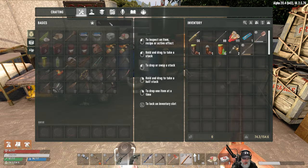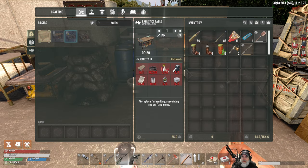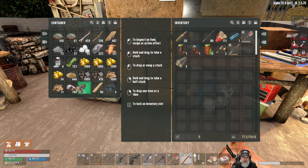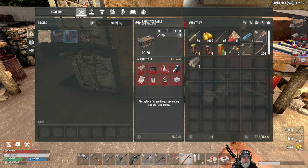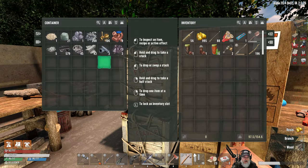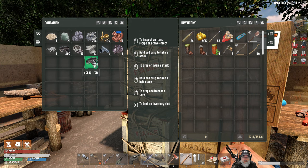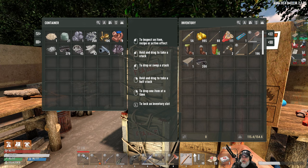We're going to have to make it over at the workbench, but we should be able to see what the recipe is here, so let's go ahead and pin that. It's going to want us to make a log table, so we need three of those. Let's get that made first. Next thing it's going to want us to do is get 200 iron, so we'll get 200 iron. Next thing it's going to want is 50 plastic.